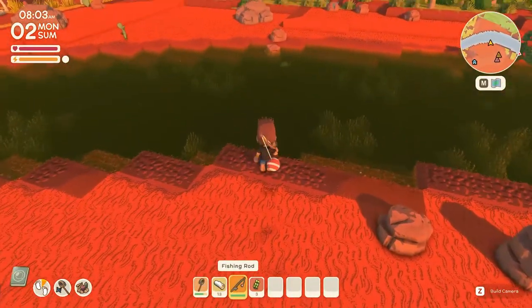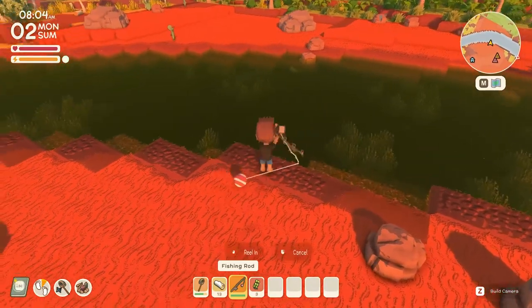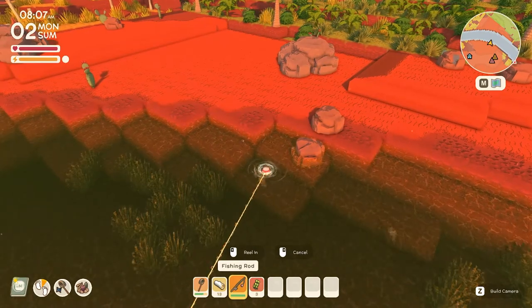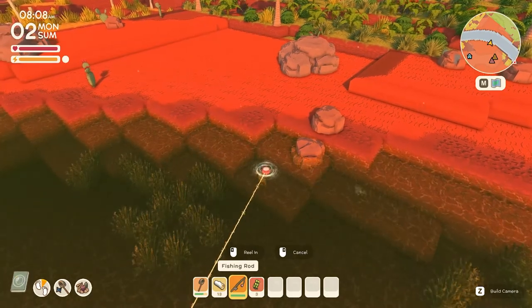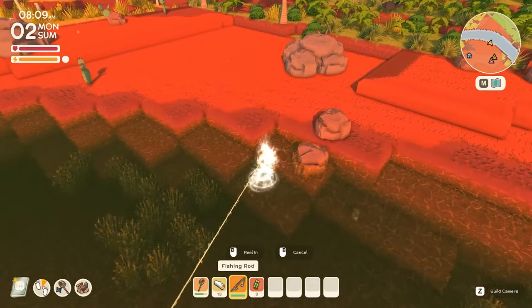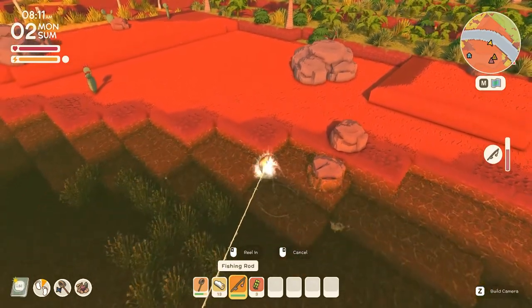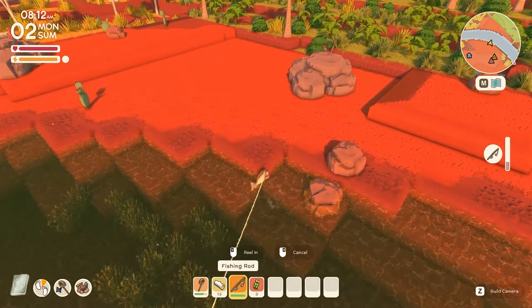After obtaining the fishing rod, you'll want to run over to the nearest river. To cast the fishing rod, you'll have to hold the left mouse button — the length of how long you hold will determine how far you cast the line. You'll see the bobber start to move up and down as a fish comes closer to it, but you're going to want to wait until the bobber goes fully under the water, like you see here.